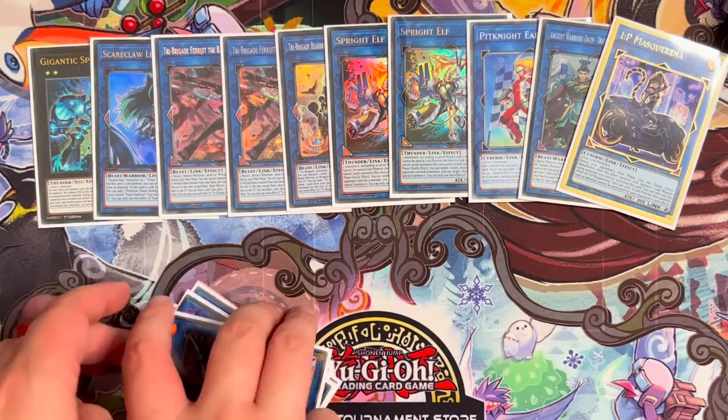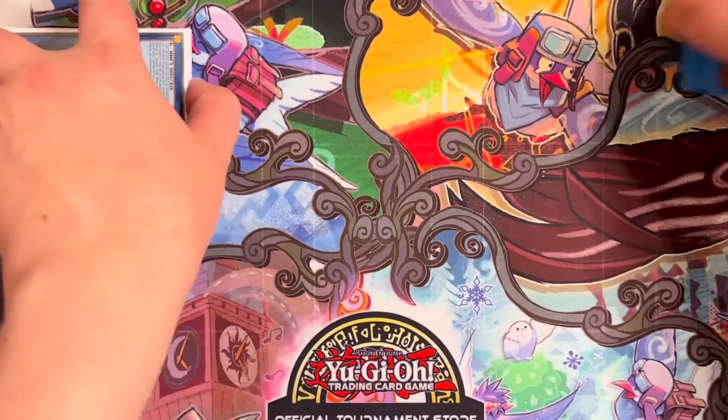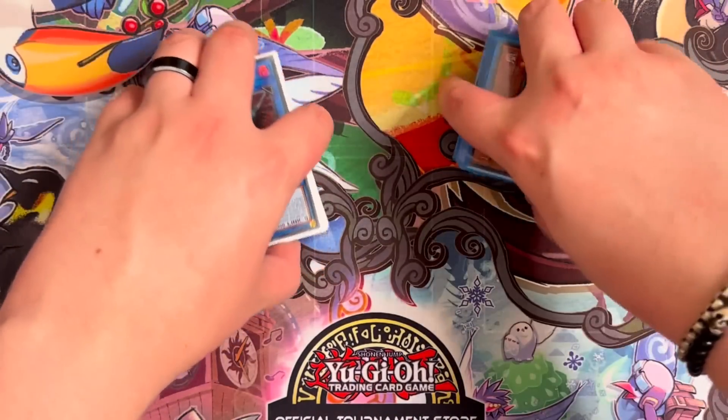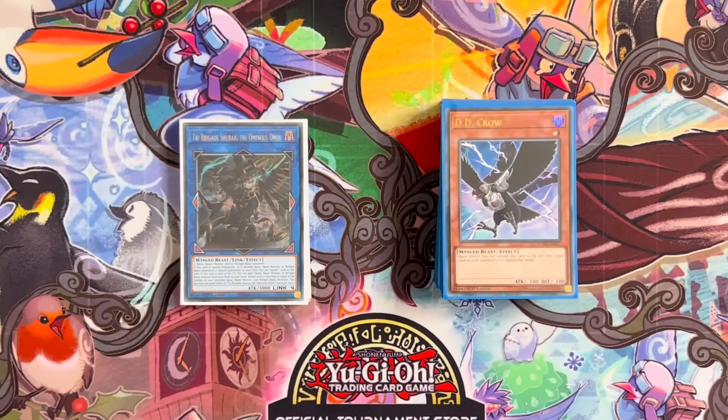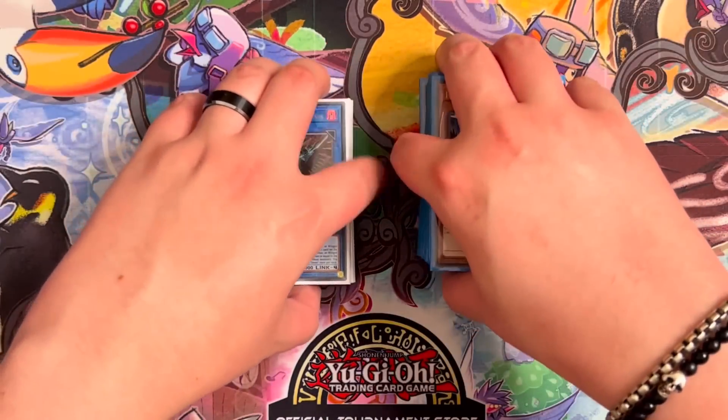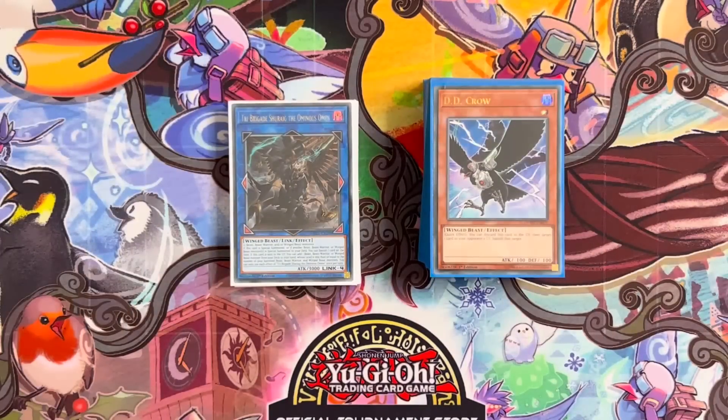That is our extra deck. We're not going to do a side deck right now, but obviously things like evenly matched, dark ruler, droplet, all that kind of stuff. Ultimate Slayer is also a very good one — Ultimate Slayer plus Entis or Garura. But yeah, that's the deck. Now let's show you some epic combos.